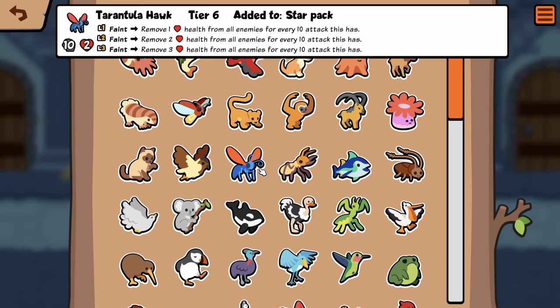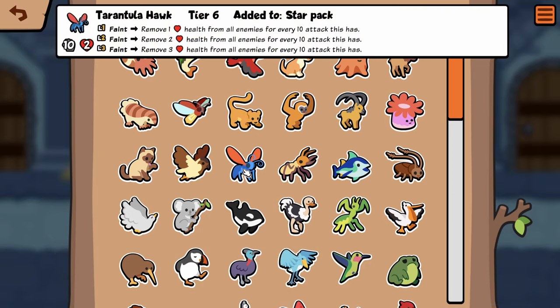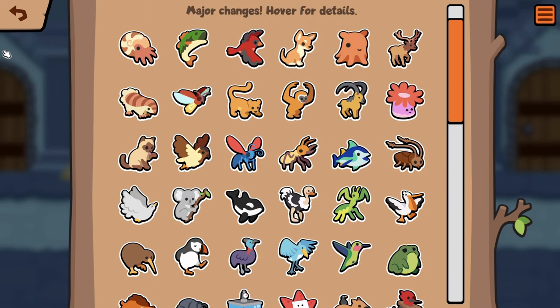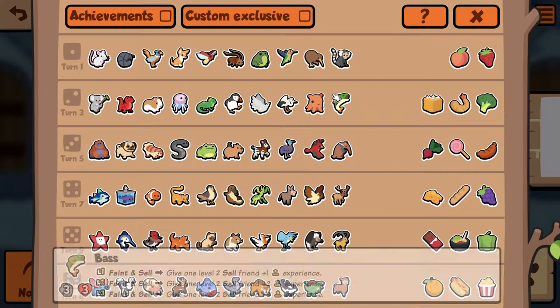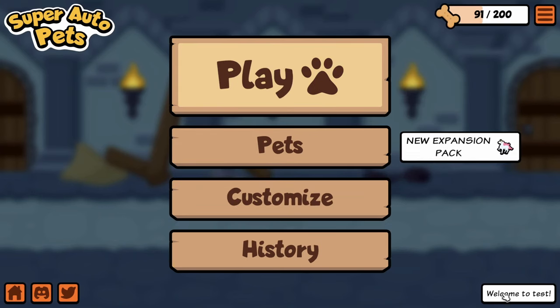Tarantula Hawk seems insane, especially with everything else I'm seeing. It starts off as a 10 attack too — maybe it's not good enough though, only removing one health. If you get it to level two it has 20 attack, but it's only removing four health. I don't know, that doesn't seem that great. There's no Pineapple in Star Pack, is there? If Pineapple was in Star Pack I would say Tarantula Hawk is insane, because you could put Pineapple on Firefly.